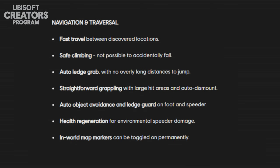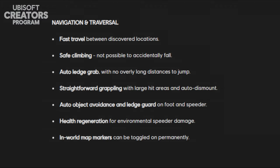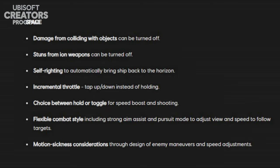For navigation and traversal, you can fast travel. There are options for safe climbing so you don't accidentally fall, and auto ledge grab. You can avoid objects automatically on foot and on speeder, and there is health regeneration for environmental speeder damage, and in-world map markers which can be toggled on permanently. In space, you can turn off damage from colliding with objects and turn off stuns from ion weapons, so you can just enjoy your time in space without stressing about every obstacle. There is flexible combat style with strong aim assist, pursuit mode to adjust view and speed to follow targets, and motion sickness options.